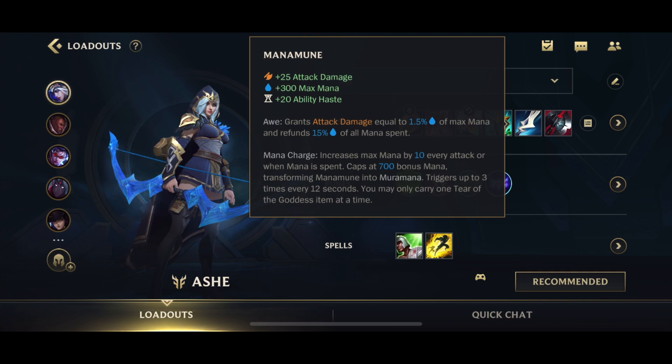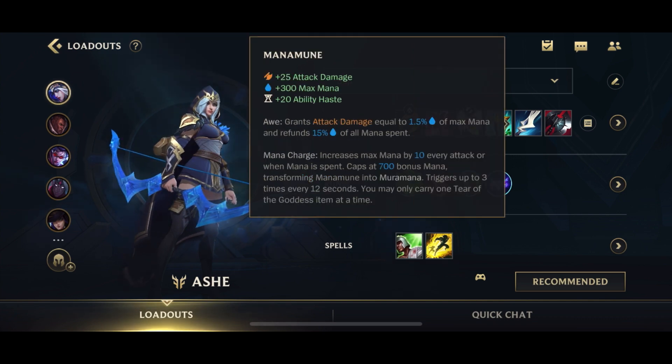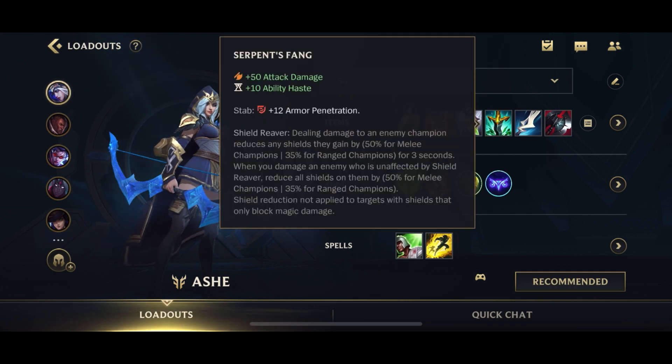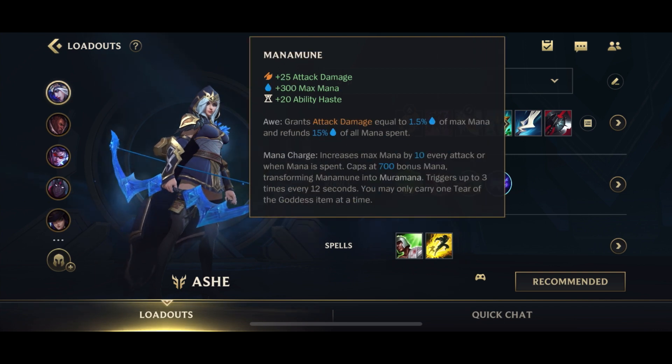Next up is Manamune. You want to pick up the tear a little early, normally after completing your Imperial Mandate, and by the time you complete Manamune it'll be about half stacked. It gives you mana, ability haste, and attack damage. When you evolve into Muramana, your poke on your W is going to be pretty insane — you've got the Muramana poke, the Serpent's Fang damage, and the Imperial Mandate damage all applying at once.